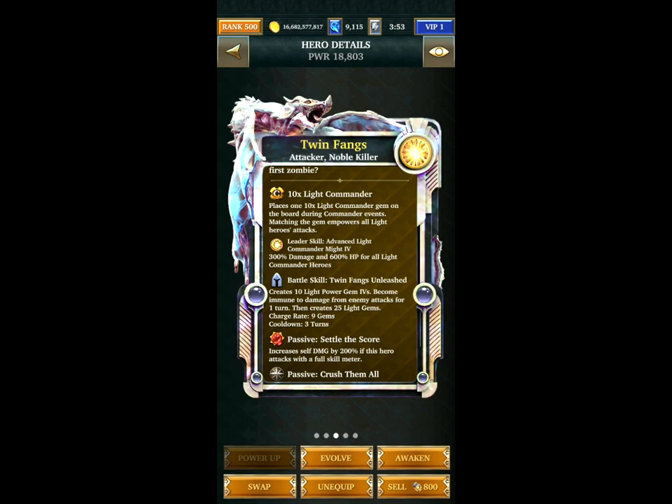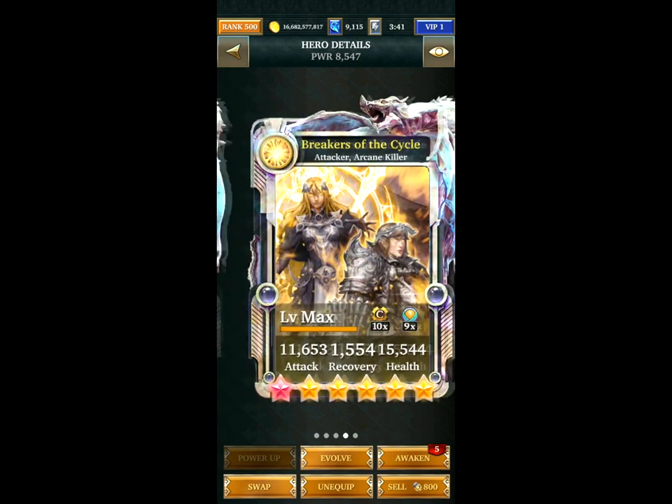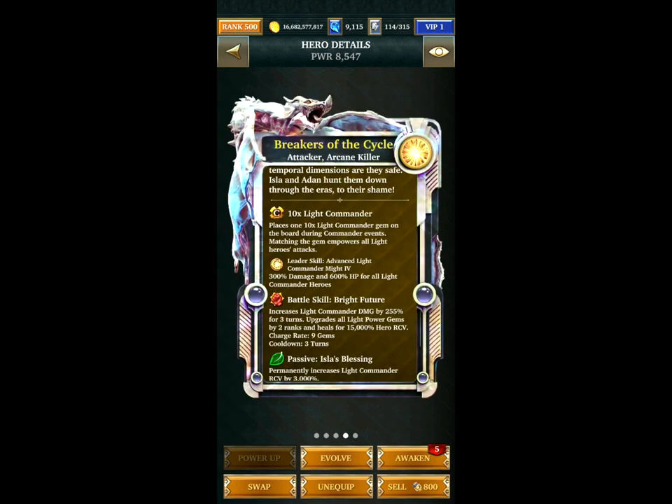The damage on this card doesn't show what it actually deals. For example, if it says 50Q on the card, the damage will be nearer to 150Q. That hasn't been fixed yet unfortunately. Breakers of the Cycle is next — a very nice increase to Light Commander damage at 255%.